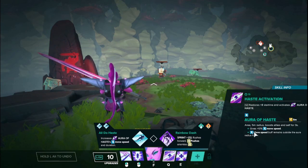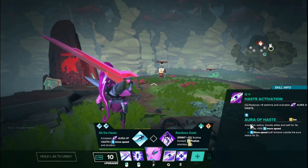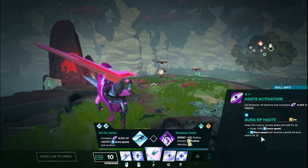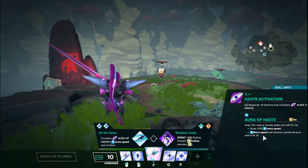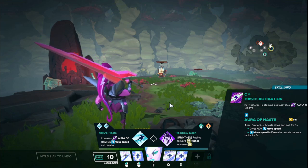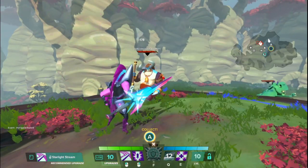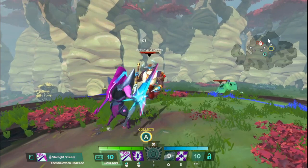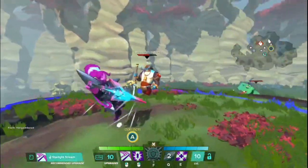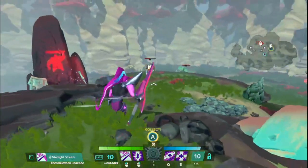Zandora's Q is called Aura of Haste. On activation, it restores 8 stamina and activates the Aura of Haste, which grants allies within a 5 meter radius a 10% movement speed boost for 3 seconds. This aura is slightly unique — the buff will remain even if they leave the radius for 2 seconds afterward. The aura is blue, and using LMBs will continue this effect.